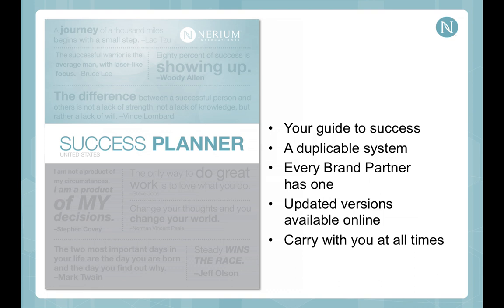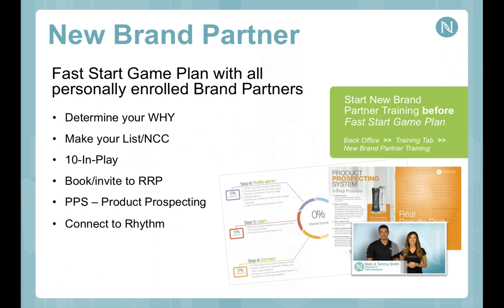The first thing you're going to need is what's called a success planner. If you've received your launch kit in the mail, you'll find the success planner in there in the start package with a number of other tools. If you have not yet received your pack, you can go online and download the success planner. This is our duplicatable guide and every brand partner gets one, with updated versions available online.